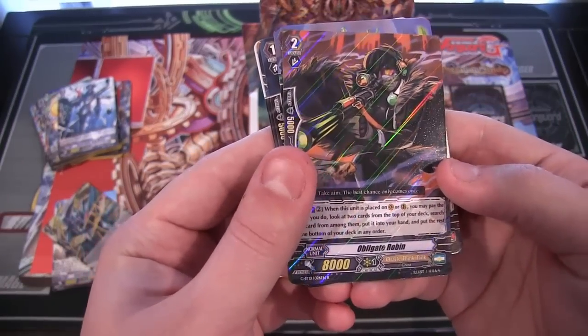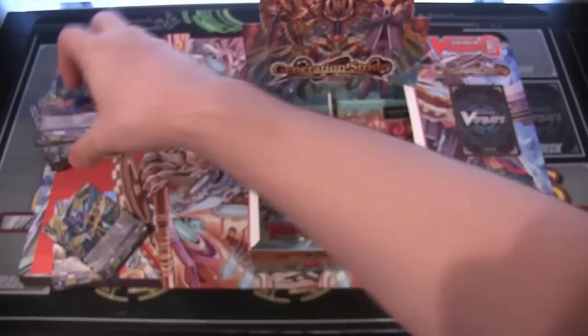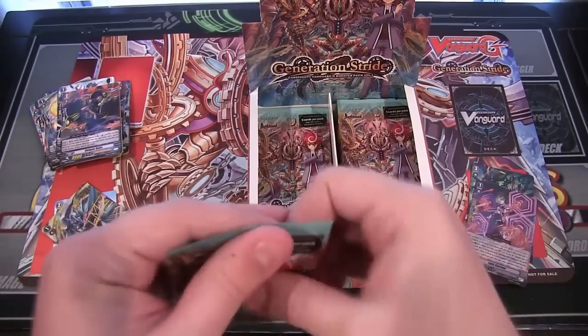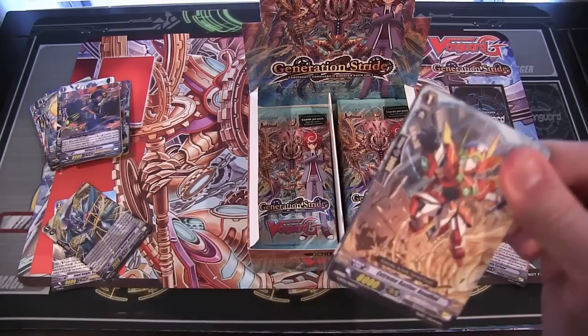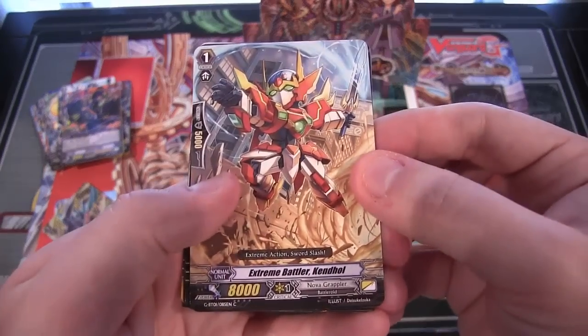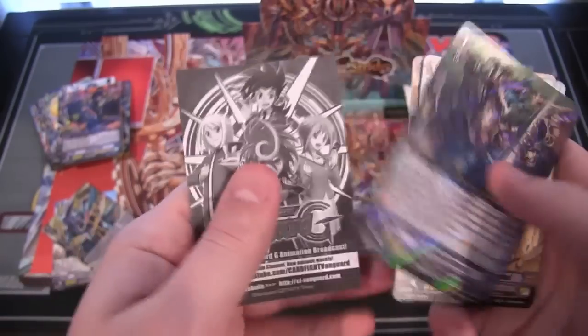We have Obligate Robin, which is Oracle Think Tank — it's like a sniper, that's cool. Yeah, a lot of the new Nova Grapplers kind of remind me of Gurren Lagann. I finally finished that series too — it was really good.